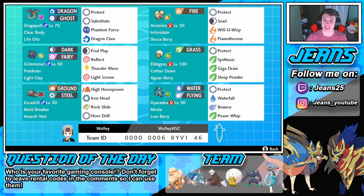Arcanine is rocking Protect, Snarl to drop their special attack, Will-O-Wisp for burns, and Flamethrower for STAB damage. Then we have Eldegoss, the heart of this team, with Cotton Down. Every time somebody hits my Eldegoss, everybody on the field including my ally Pokemon will drop speed - but it's worth it because it lowers both opponents' speed too. We have Protect, Synthesis to heal up, Giga Drain to do damage and heal, and Sleep Powder. He's rocking a Sitrus Berry. Then we have Gyarados rocking Moxie - every time he gets a kill it boosts his physical attack - with Lum Berry so he won't go to sleep, and Protect, Waterfall, Bounce, and Power Whip.